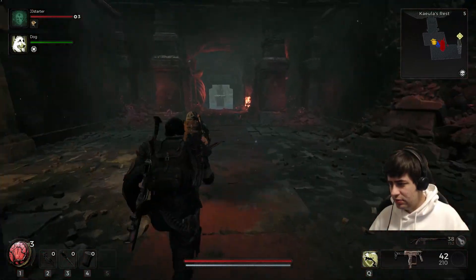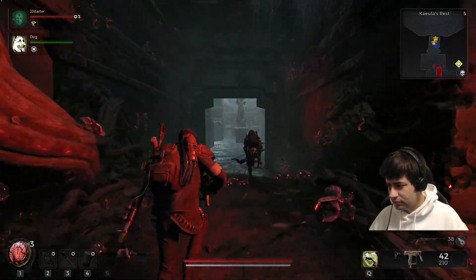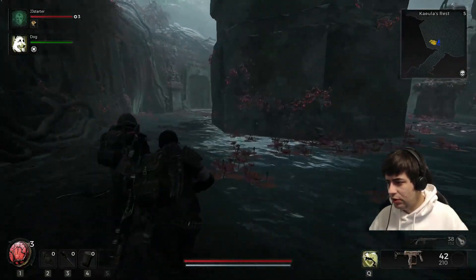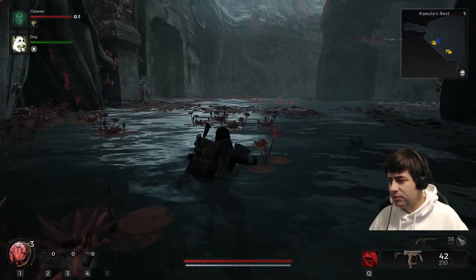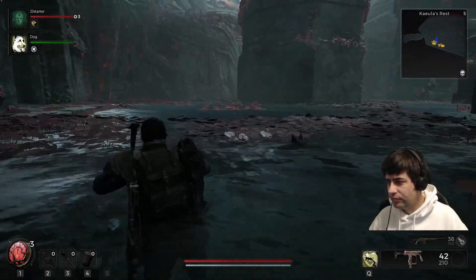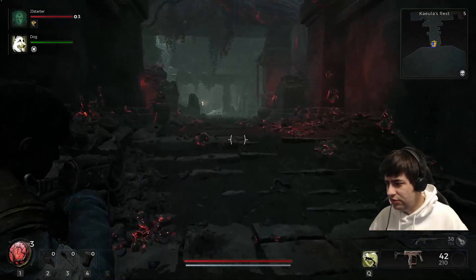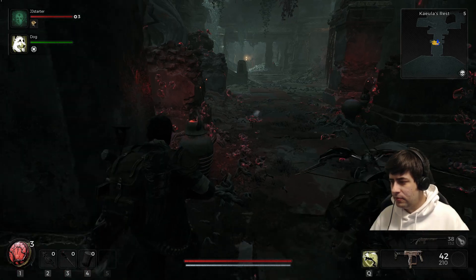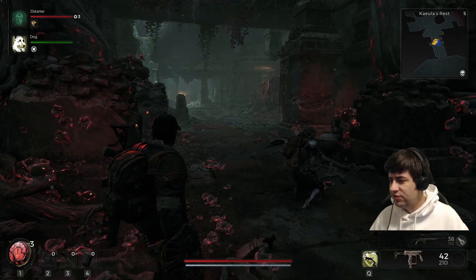I'll save the big electro ball for next time that guy shows up. The boss encounters are randomized every time, so we might get the big cannon guy instead. I have a trait point available — I need to commit it. I hit the wrong button. Okay, let's head back in.